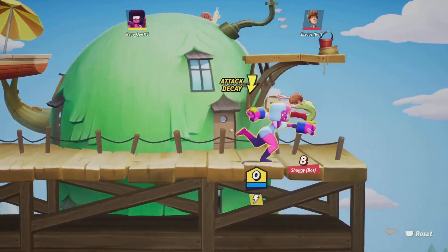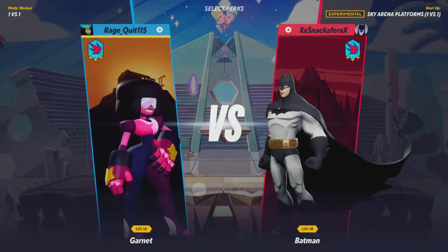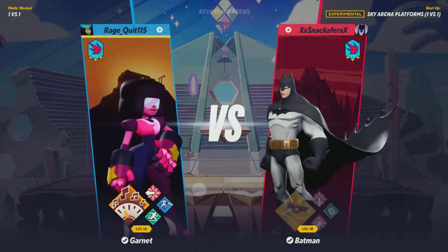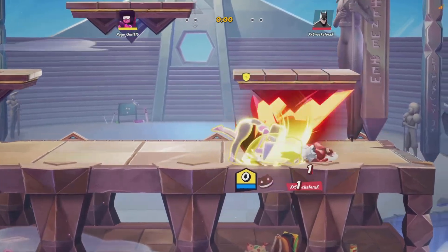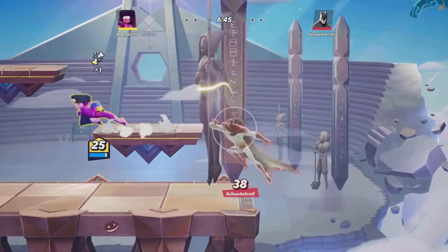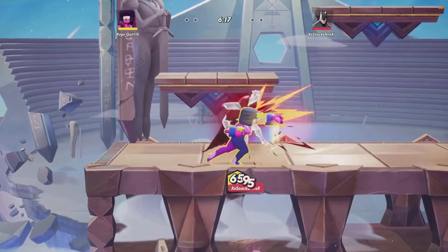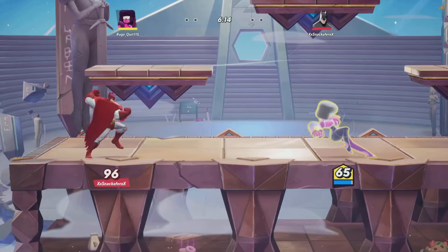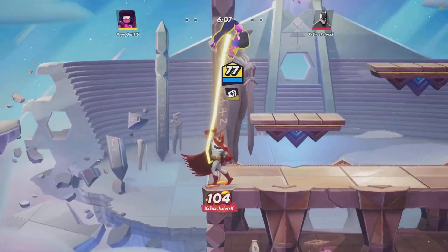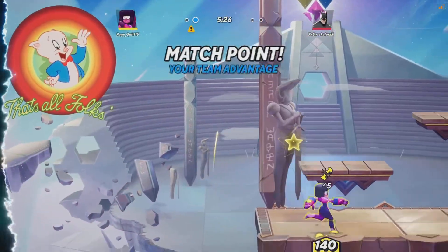I'm gonna go into a real game and just show you some pretty cool examples of this forbidden technique that no Garnet player is aware of. Oh my god, a level 18 Batman — I'm not gonna make it, I'm not gonna live. That's all you need, baby. Boom! It's that simple. Just gotta spam it. Boom, baby!